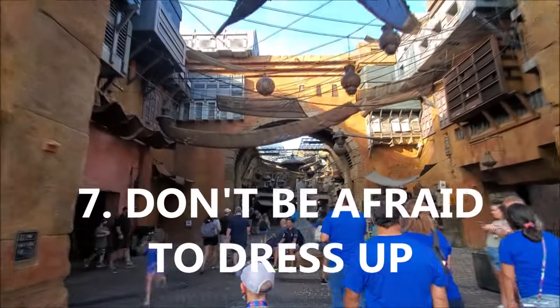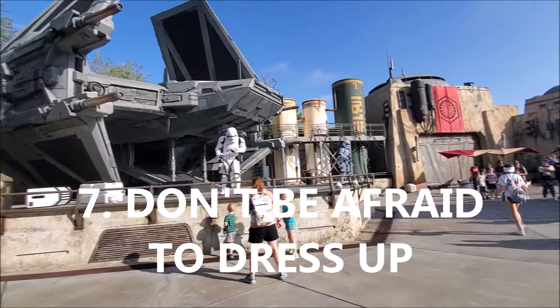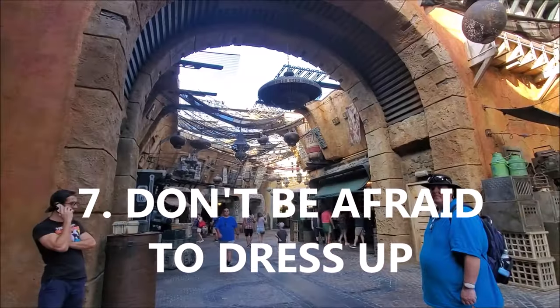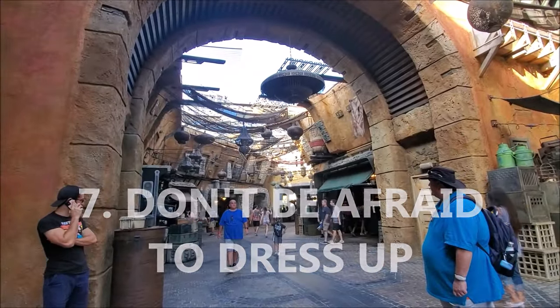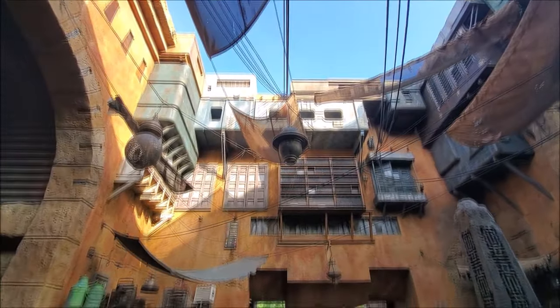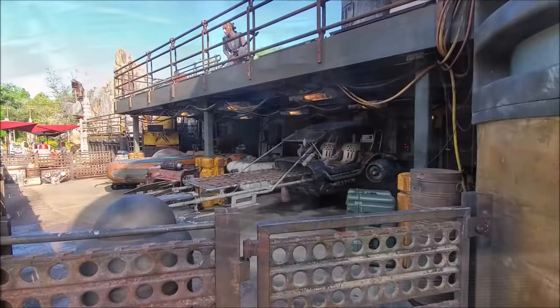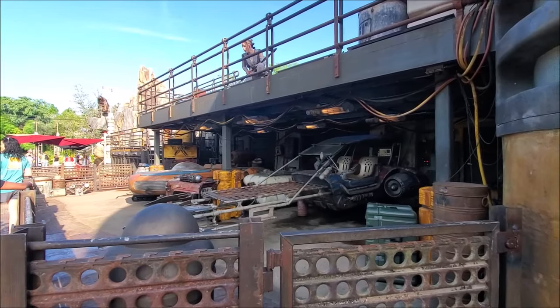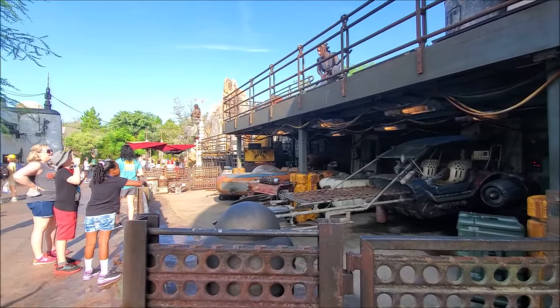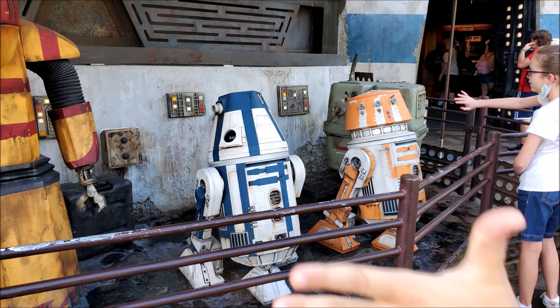Number seven: don't be afraid to dress up. Once you're walking around Galaxy's Edge, you're going to notice a lot of people — especially kids — dressed up as Star Wars characters. Adults dress up too, so don't be afraid to cosplay. Even if you're just wearing a Star Wars themed shirt, done your hair a certain way, or got one of those extendable lightsabers on your belt — the more you interact with the environment, the more fun you'll have.